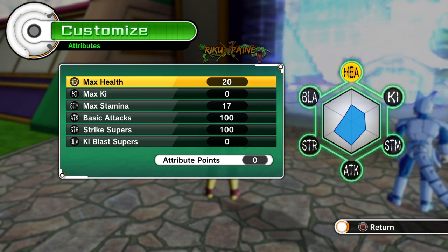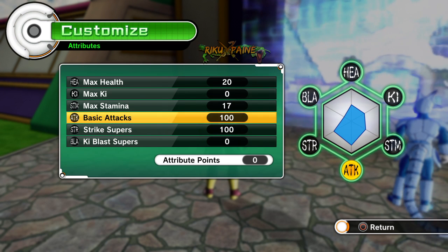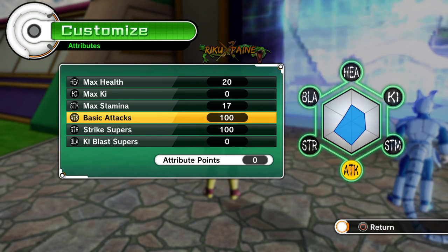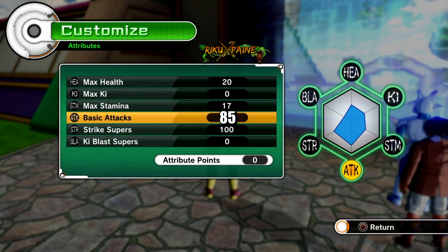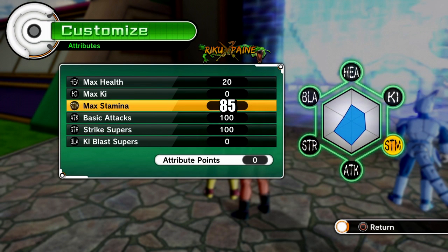Starting off we're going to cover the character stats. We can only give 85 points to the two main stats of this character — so 85 into basic attacks and 85 into either strike supers or stamina, because stamina is very important in this game.